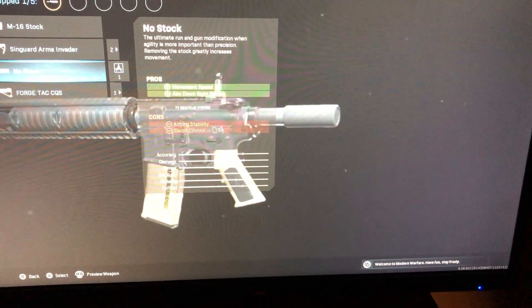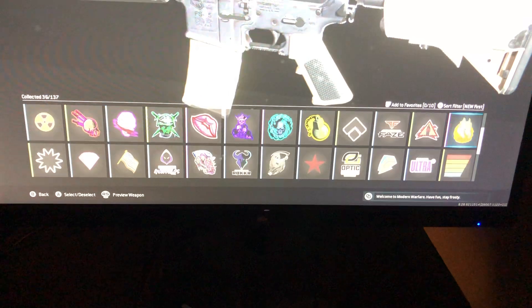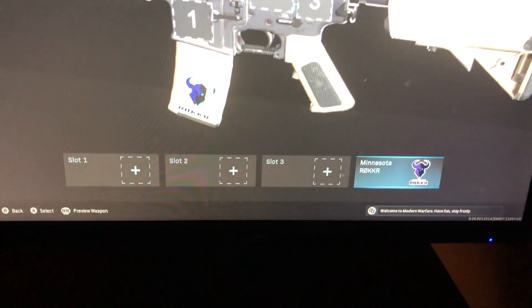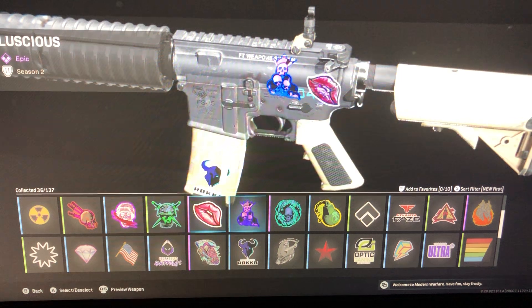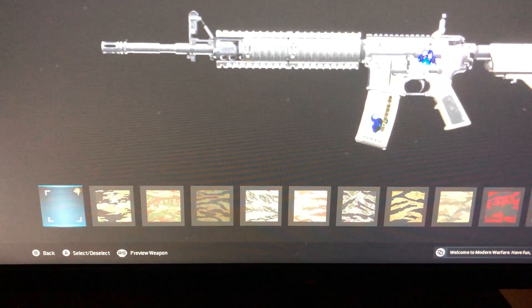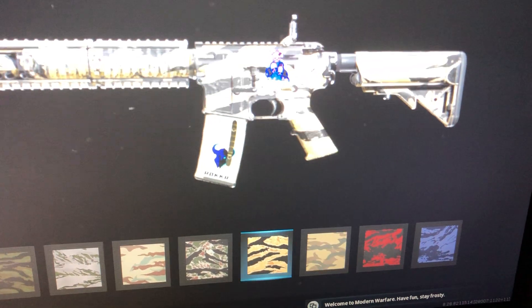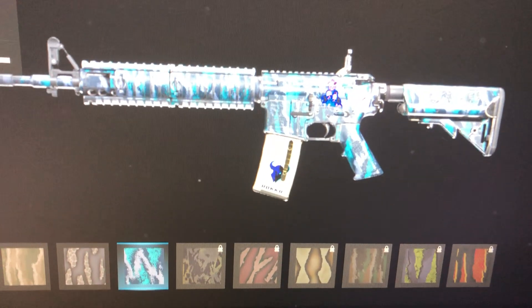Take off the stock if you want. And then here's some stickers — you can add in stickers. And then camouflage just went like this: red, blue. These colors are also there, these colors, this color.